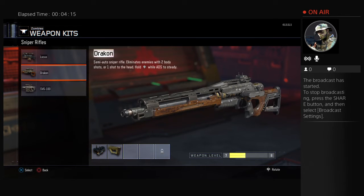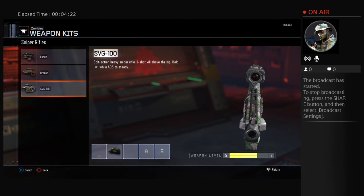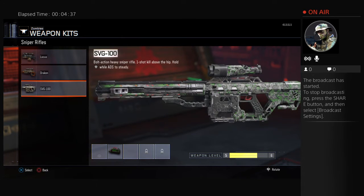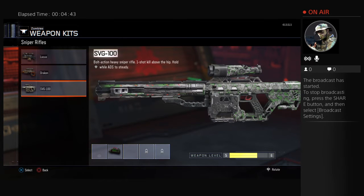We have the SVG-100 sniper rifle. It is very detailed, just like the Locust. It's very slow, which I don't like. Very high-powered and has a lot of headshot power. You would want it, but I don't know if I would — really slow on my end. It's really detailed and a mystery box weapon.